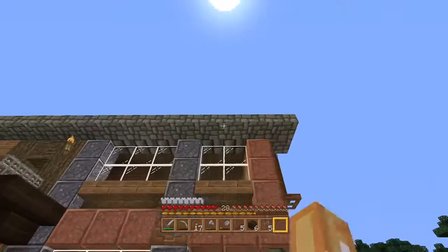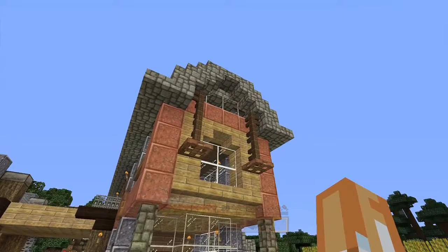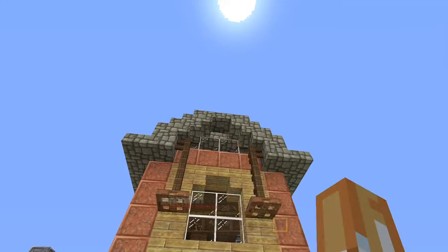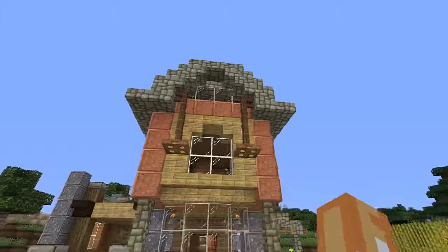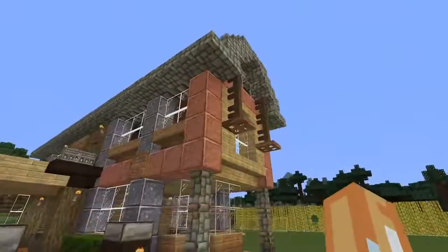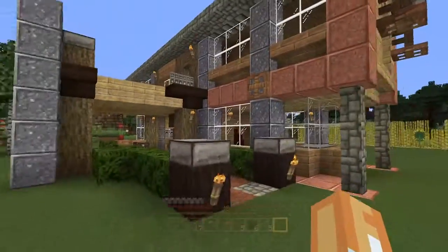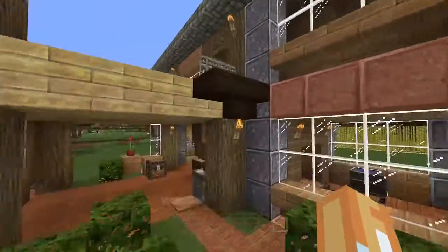That reminds me — I planned on putting an attic up there when I was building the roof, but it turns out it was only one block high of a space between the ceiling and the roof ceiling, so I couldn't do it. Now it looks kind of stupid having windows there that are just for show — you can't see them from the inside. Again, something that might change, but probably not unless I get a good idea.